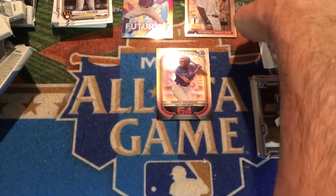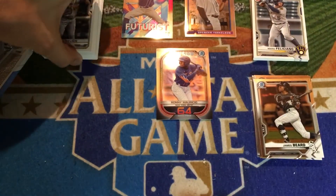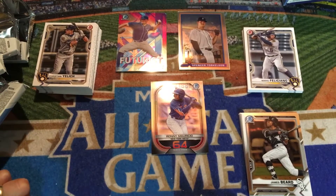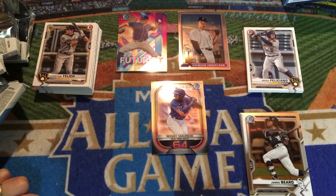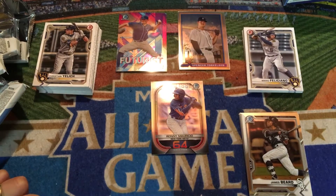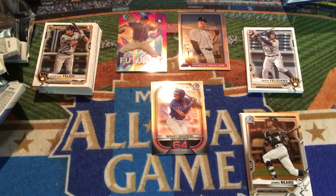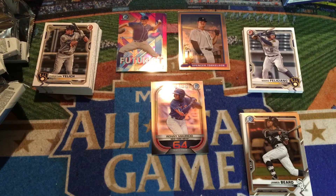This first blaster box was a little bit of a bummer. We hit about as run-of-the-mill as you can get — one Futurist insert, one off-centered 1991 Bowman insert, and one Bowman Scouts Top 100. No refractors, no colored parallels, no big name prospects. This first one leaves a little bit to be desired, but hey, they all can't be winners. We'll go ahead and wrap this video up and check back tomorrow — I'll post the second blaster box and we'll see if it can redeem this first one.